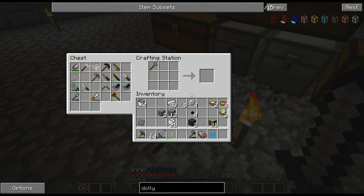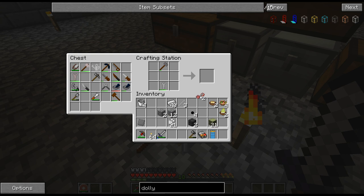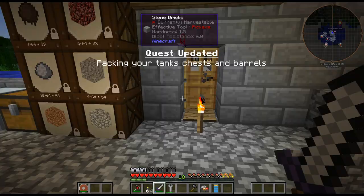Two rings and — screwdriver, wrench. There's two wheels. Wrench in the middle, two wheels, three rods. There we go — and there is my dolly.